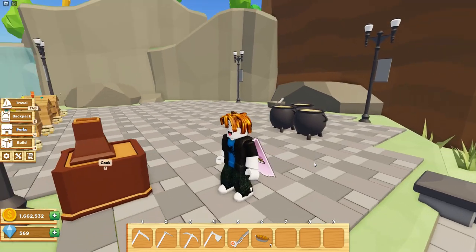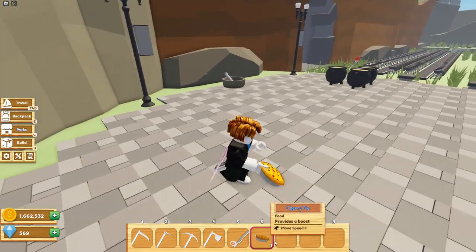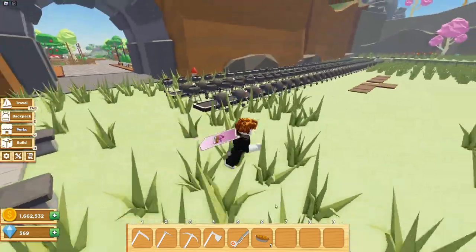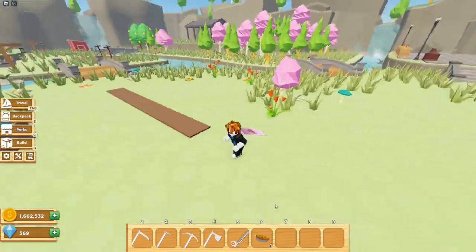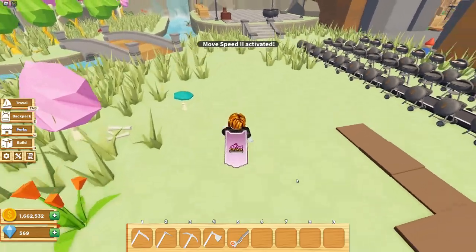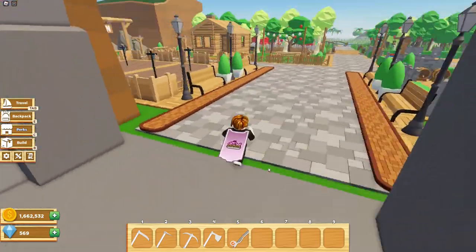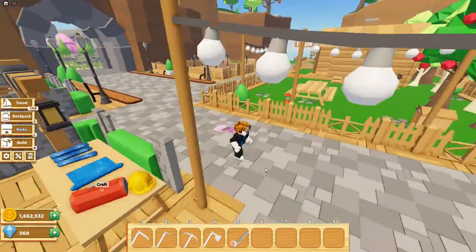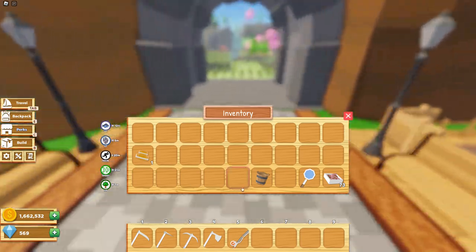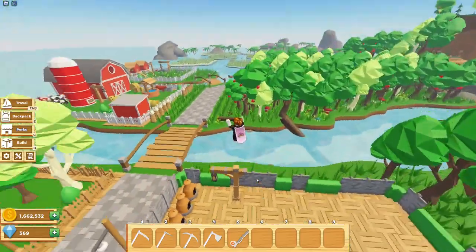Now we're going to do the movement speed 2 boost from the cherry pie. This is my speed before — pretty normal. Now let's eat the cherry pie. Walking basically makes you sprint, and when you actually sprint you go really fast. This boost lasts for 20 minutes because it's tier 2. This boost is cool — I recommend using it.